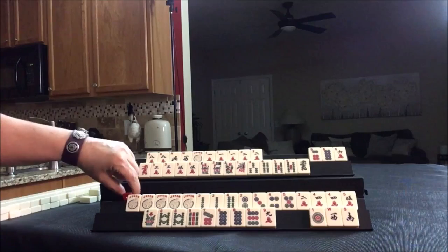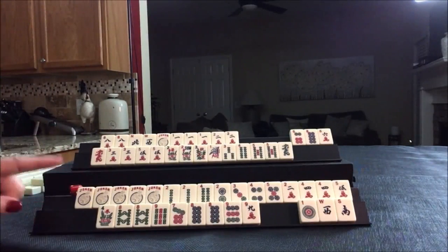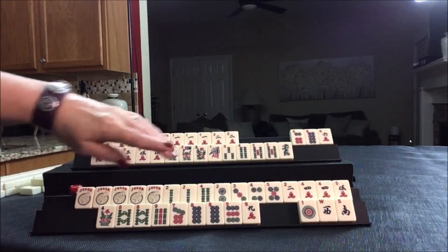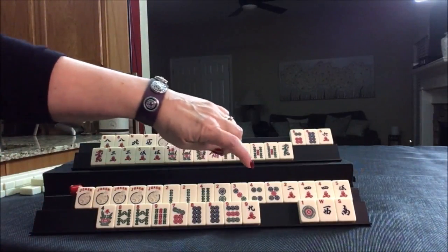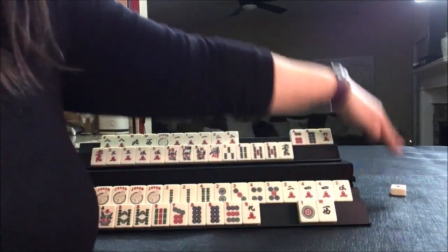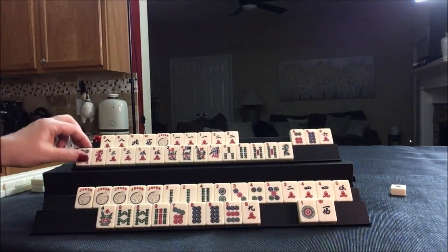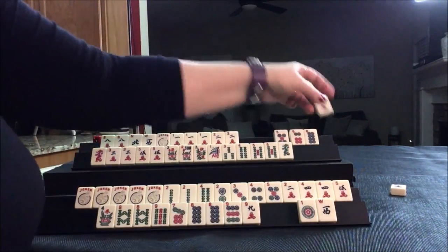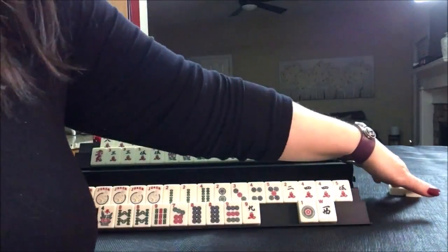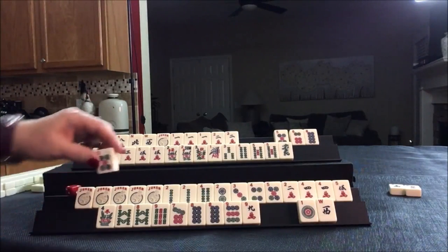I'm going to use this to mark whose turn it is, and I'm going to bring you in closer. We're going to start by discarding. Let's discard the winds. Five dot — let's get rid of the six crack. Five dot.